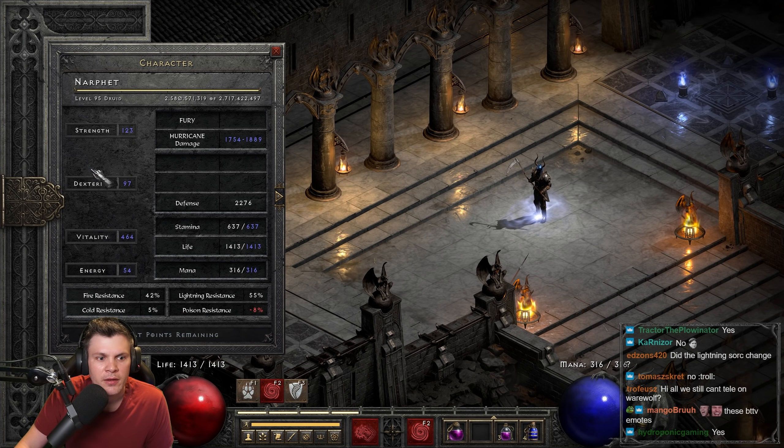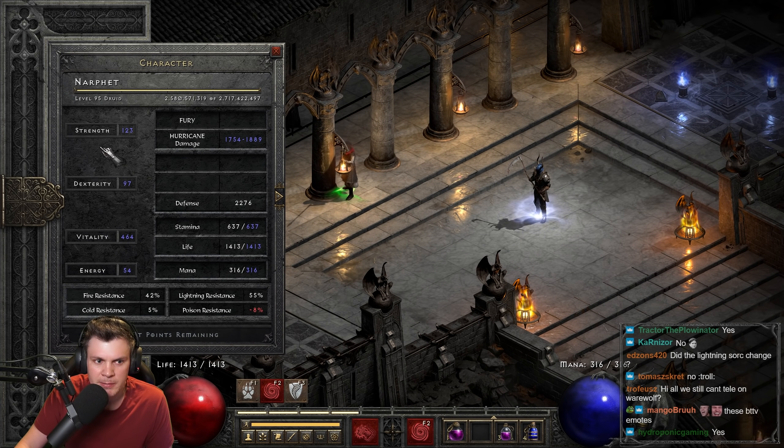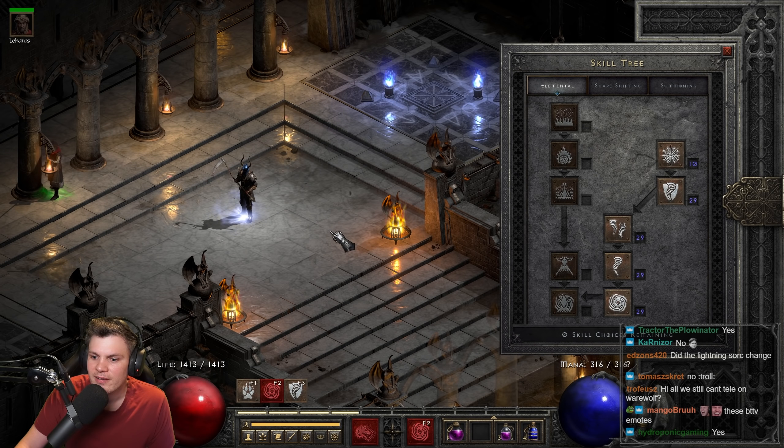For attributes, I have just enough strength to equip my gear, nothing into dexterity, and everything else into vitality. I could actually invest a little bit more to equip Spirit on the offhand, but it doesn't really matter.